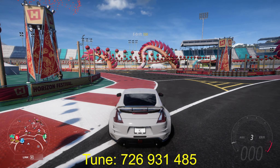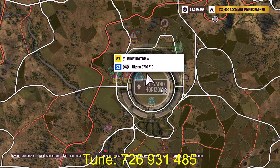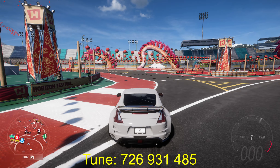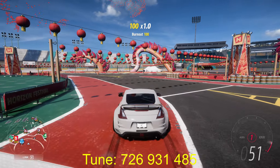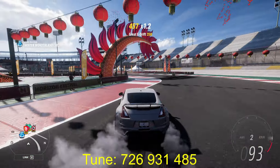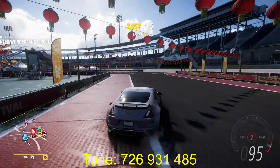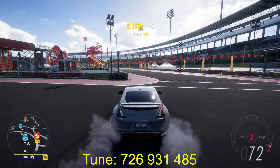Take any car that you know you can drift easily, go in the stadium and just start drifting around. I like to drift around this area because it has kind of long, like paths to follow.